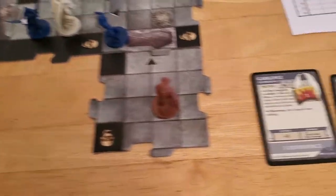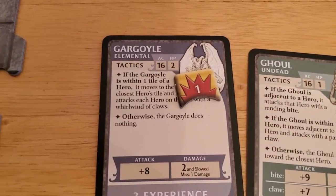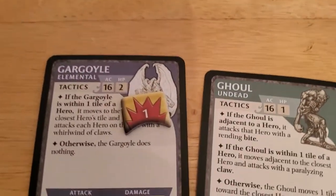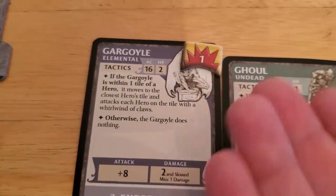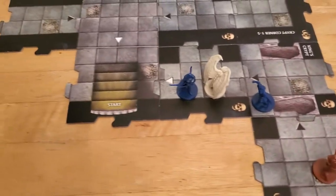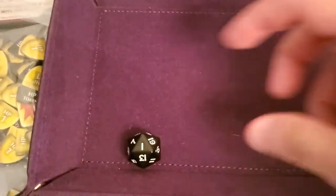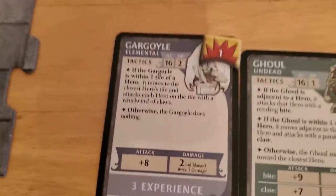Now the gargoyle activates. If the gargoyle is within one tile of a hero — and it is, because it's already adjacent to Alyssa — it moves to the closest hero, so it stays where it's at and attacks with the Whirlwind of Claws, attacking Alyssa only since she's the only one on that tile. It gets a plus eight so it's gonna have to roll really low to miss. And hey, that's really low — so it misses. But it still does one damage to Alyssa on a miss.